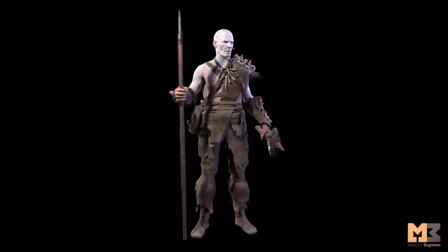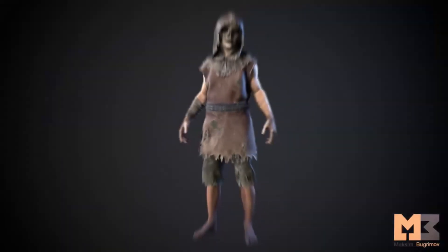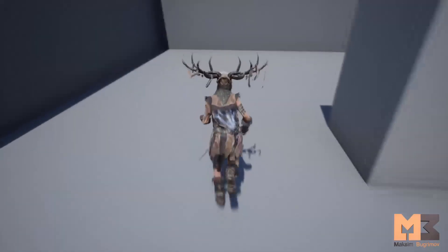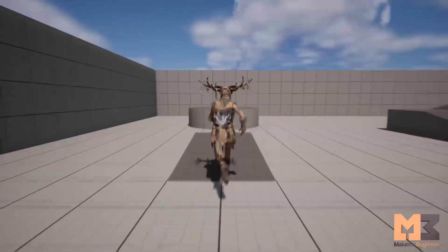First up, we have the Primitive Character Pack. Inside it, you'll find a man, a woman, a child, a grandfather, and a grandmother, all in a primitive style. These characters come with slight facial morphs and some weapons. What's cool is that they have two rigs available, optimized for both Unreal Engine 4 and 5 — perfect for those working across different engine versions.